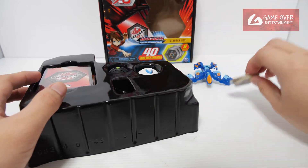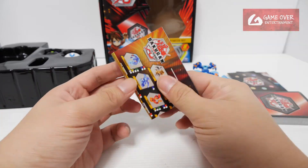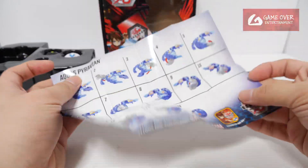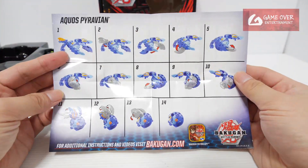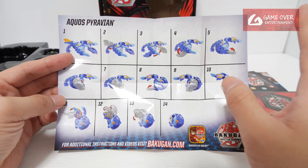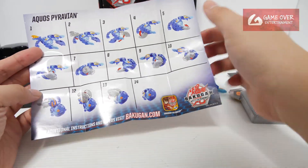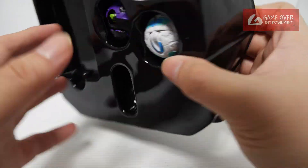Okay, so we have the 6 cores, the set of 40 cards, the rulebook, 3 character cards, and the checklist together with the instructions. Wow, there's a lot — 14 steps. They actually made a custom one for this set, because for the other sets they used the original previous colors. This one they actually made one specifically for it. That's cool. Pyravian and the 2 cores.